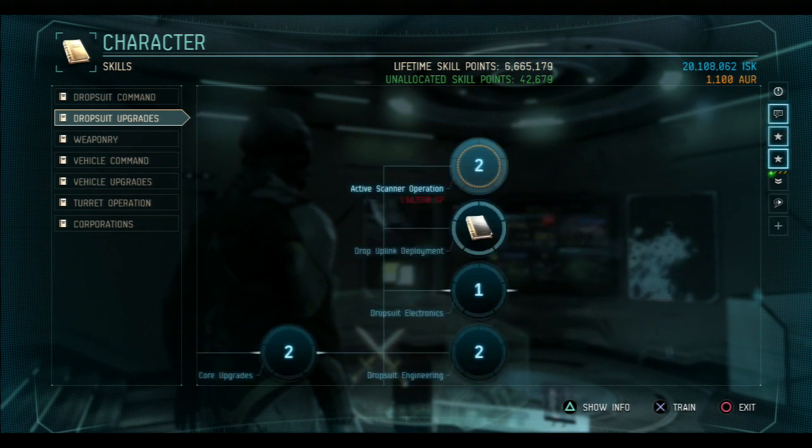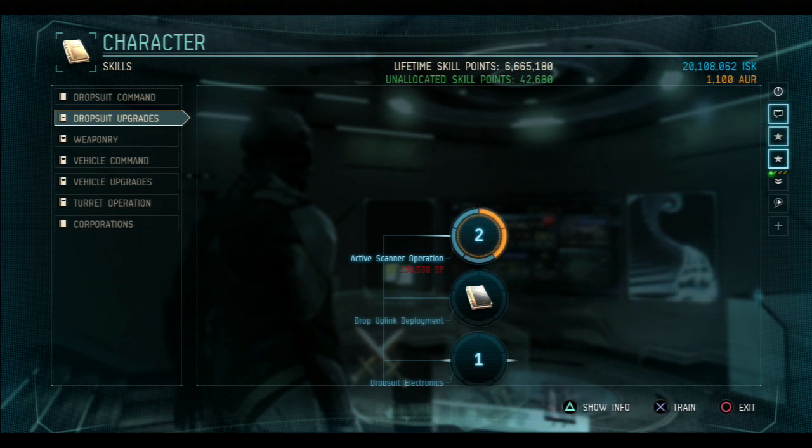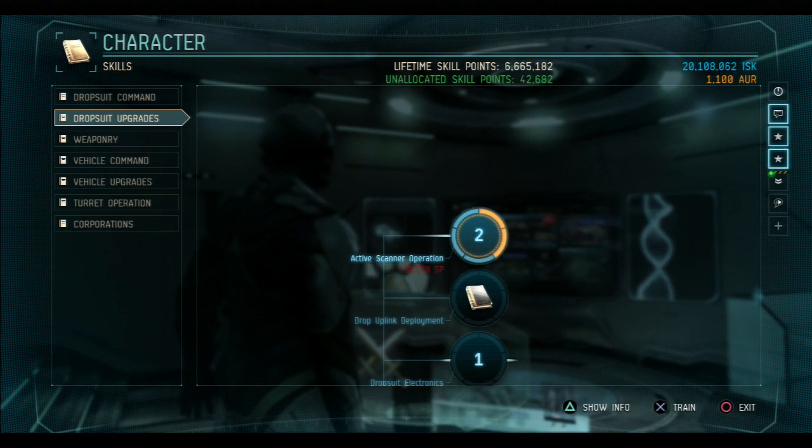As for the skills, it's right up here — Active Scanner Operation. You go up here, you pick it, and that's pretty much where it is. Now I'm getting into some gameplay and I'll explain a little bit.